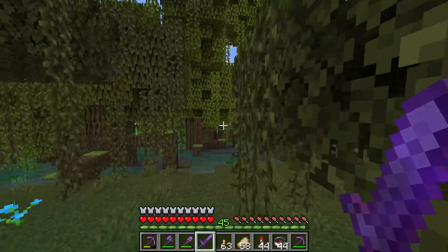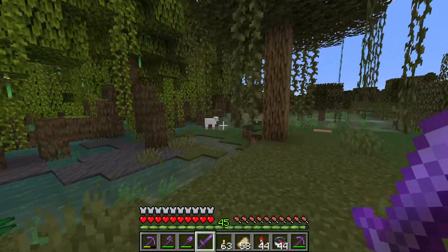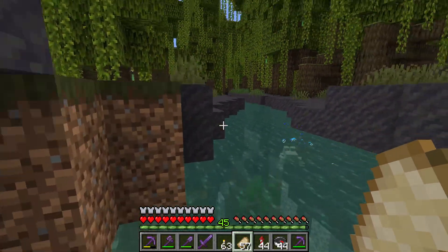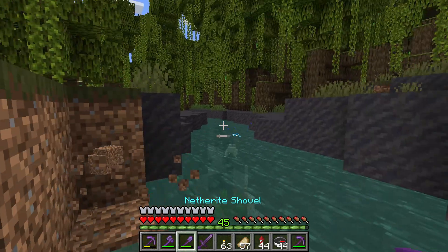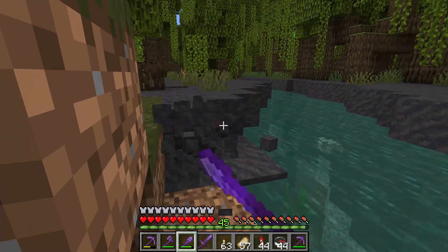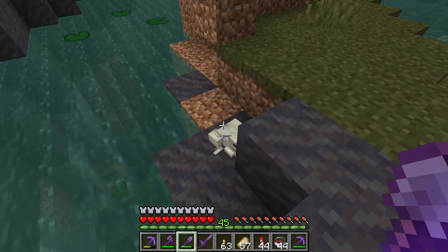They are white skinned and they can be hard to find in the swamp, but if you look carefully you might find a few and become their friends. This frog here is a warm frog, he lives in a mangrove swamp.